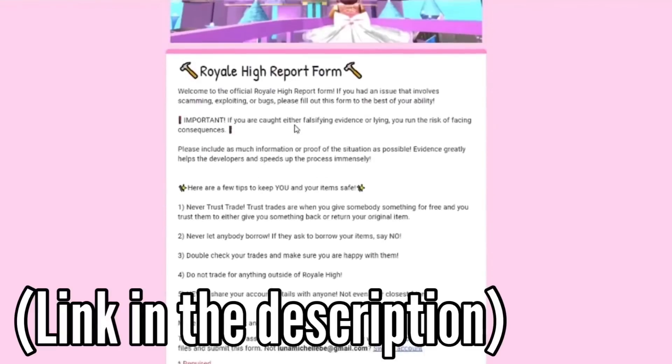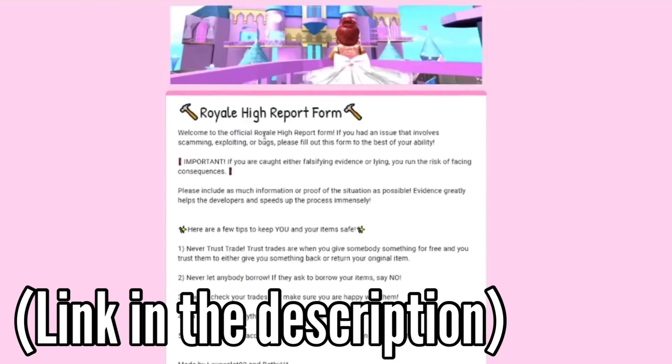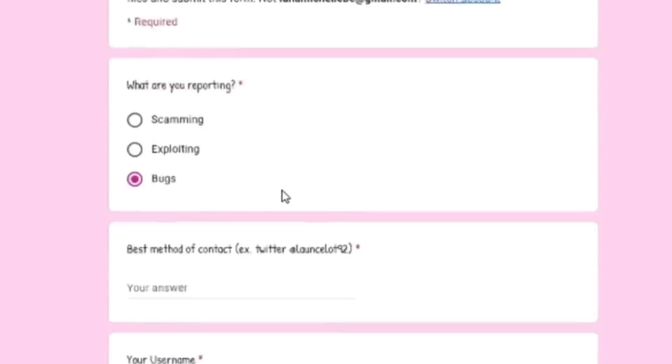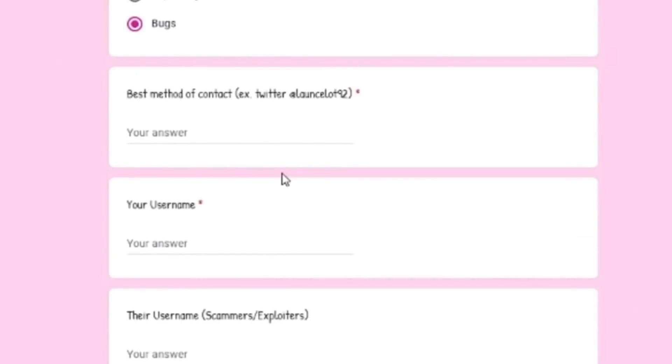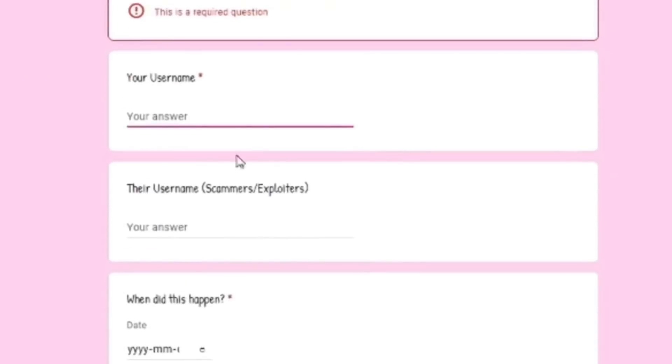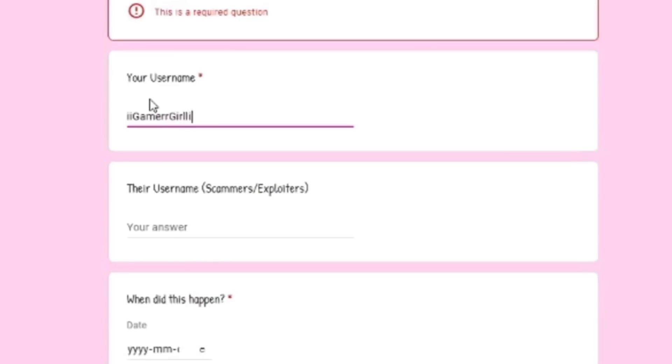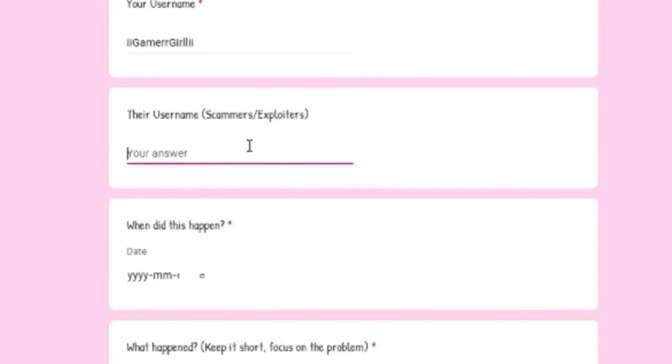If you get falsely reported, you can go on Twitter and search up 'Launch.' You click the form — he has a Royal High report form. It says what are you reporting; if it's actually a bug you can report that. If you got falsely reported, you can put your best contact — for example your Discord or Twitter — and your Roblox username, like mine is ii gamer girl ii. Then you can put the username of the person that scammed you or the exploiter.